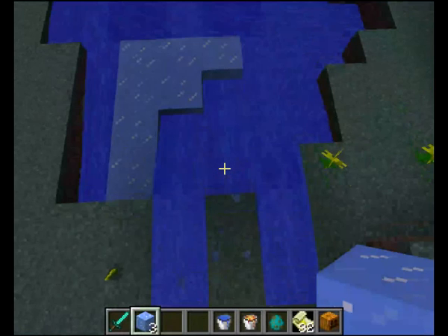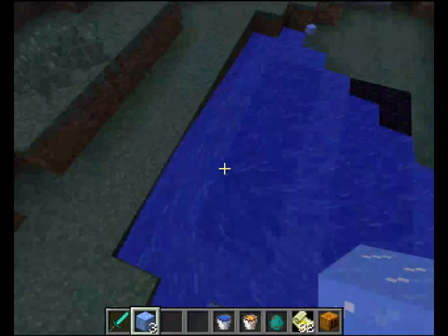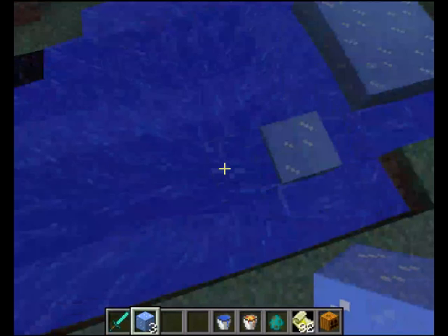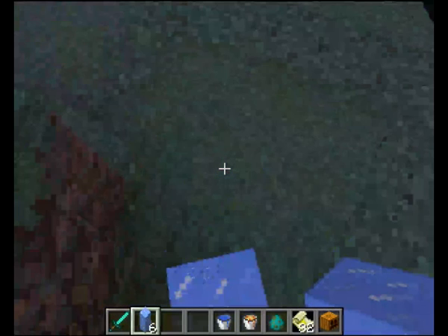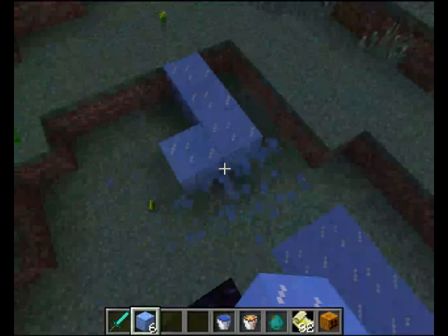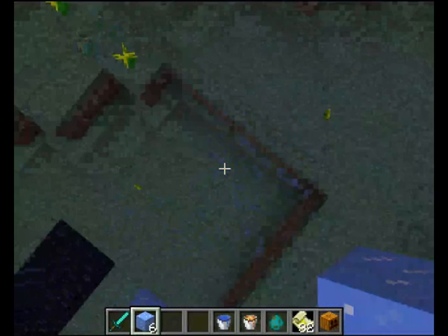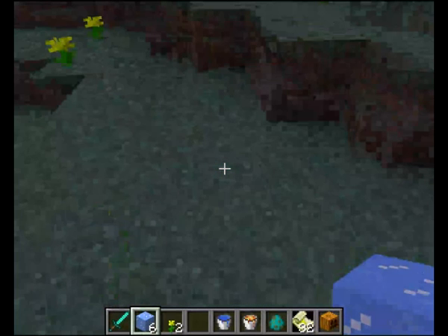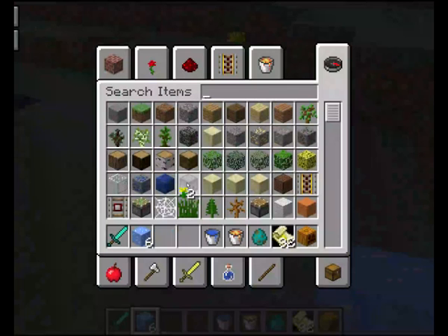This mod also features incredibly glitched-out water, if you want incredibly glitched-out water in your world. Those golems gave us about three ice and two ice respectively, plus two flowers — that's interesting.